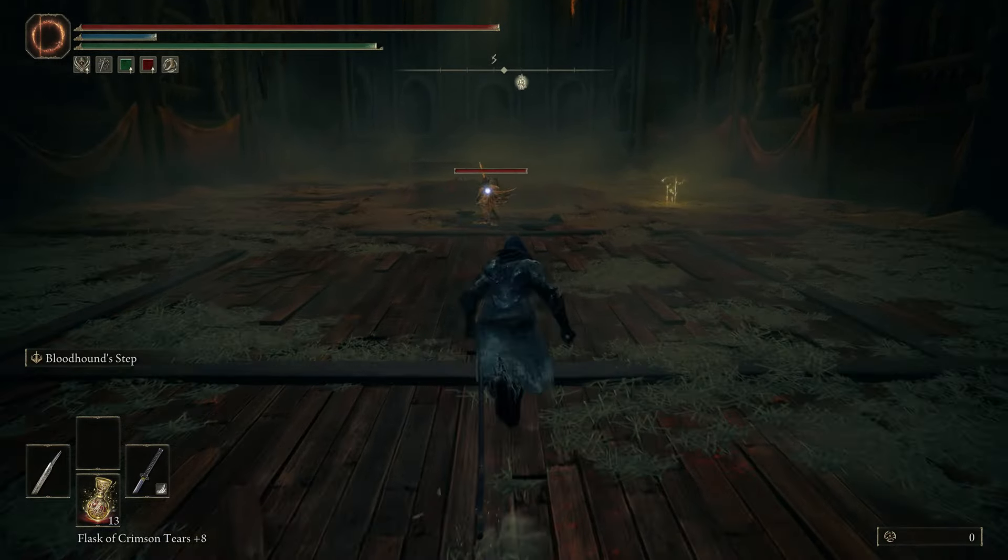The first move I want to talk about is this Frenzy Flame that it shoots out — you can see it on the screen. This is the opening move; he always does this, and towards as the fight goes on he can still do this as well. The way to dodge this — the easiest way — is you can just dodge left as the flame gets close to you. Dodge left; don't dodge back because the thing keeps going straight, it'll keep crawling or whatever.